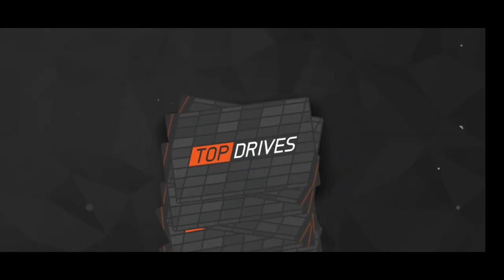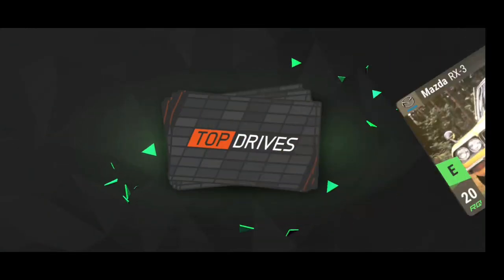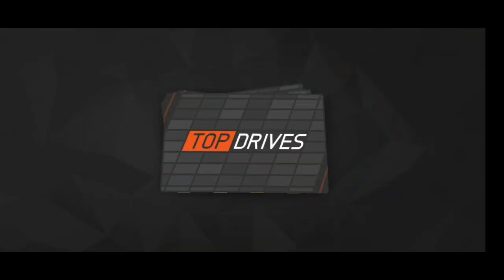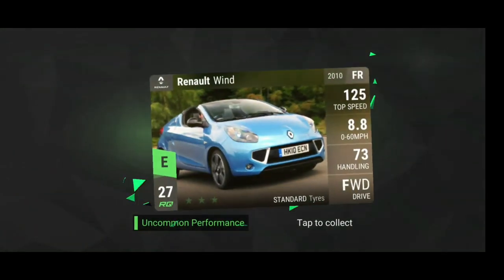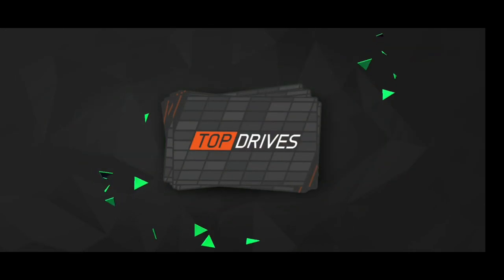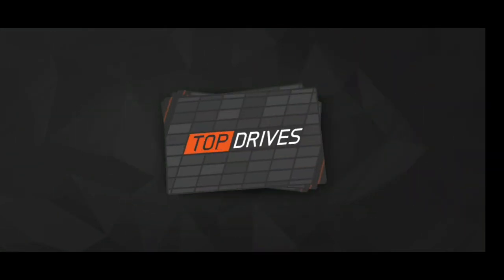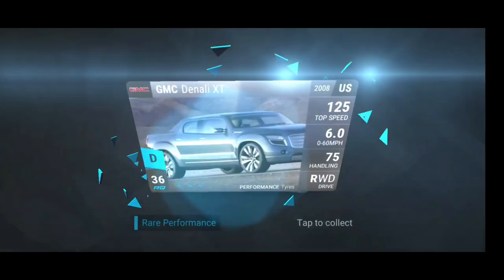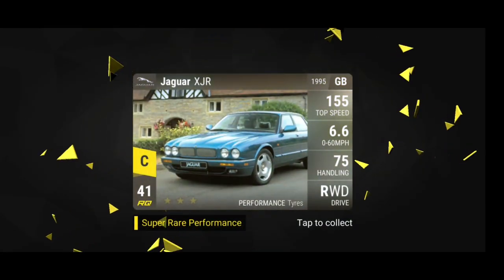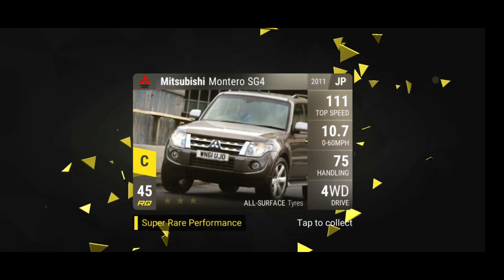A lot of people seem to get lucky in five-times packs and it looks like I am too! Next one — we could get an epic or better... hard to stop these. Now up to super rare: Nissan X-Trail R, the Alpine, Mitsubishi Montero, Range Rover 4.4, Honda Civic Type R. Three cards left — C4, two more to go, X-Trail R again — and finally...